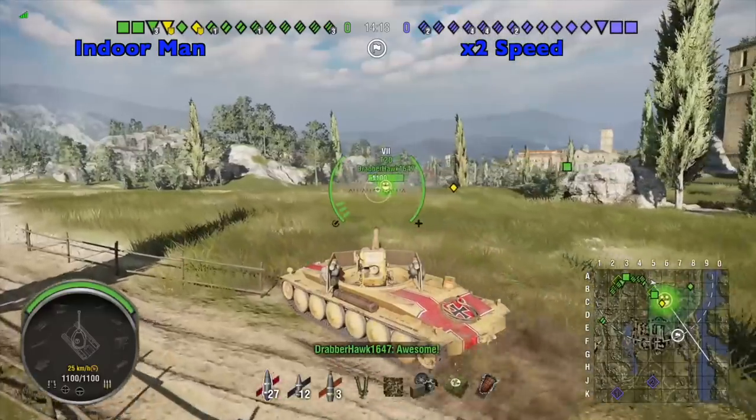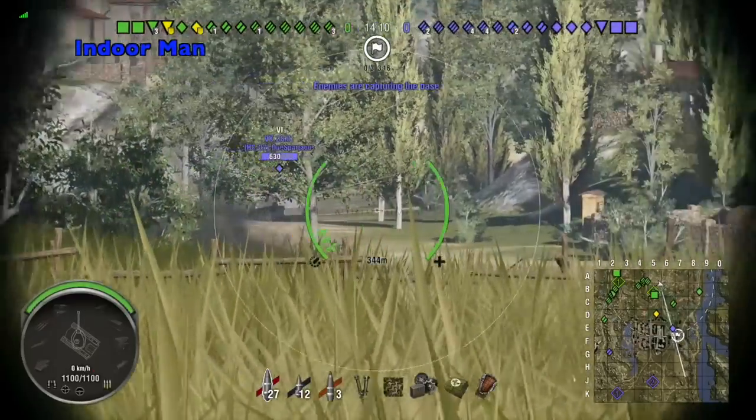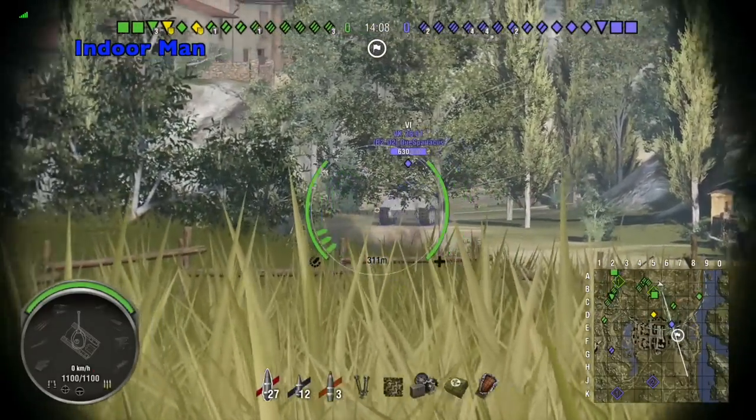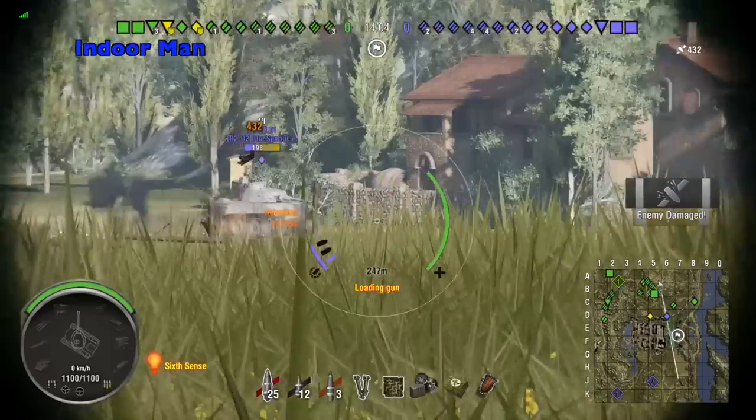Right off the start Cowboy Arizona takes a tumble so I made sure to give him a great shot message. My plan here is just to overwatch the encounter base, and fortunately there's a sacrificial light tank to offer me some early game damage.